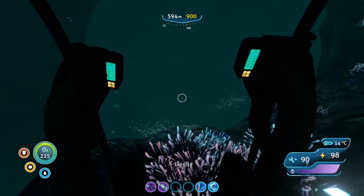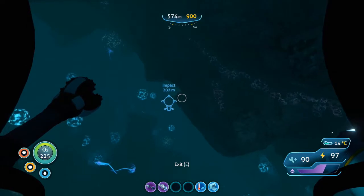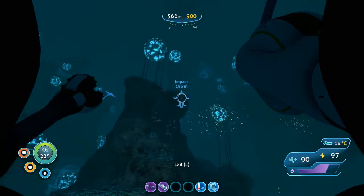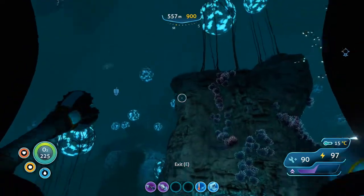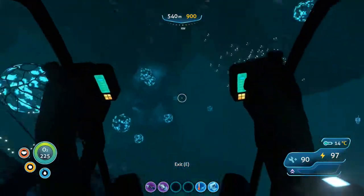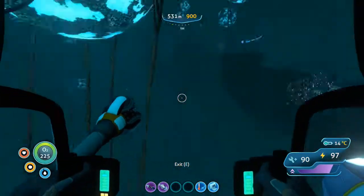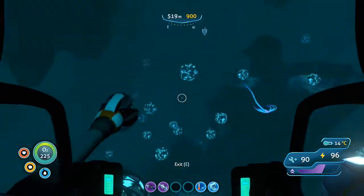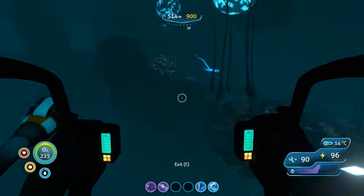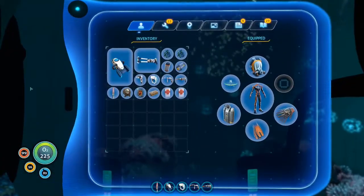Here's the Lost River entrance — let's name the beacon 'Lost River Mark.' I'm not going to explore it today but I will start looking for a base location. I didn't realize the Degasi base was so close to the entrance. There's the entrance — let's look for a relatively open area. It doesn't have to be flat since there aren't really flat areas in this game. I'll land down here and we'll listen to the next PDA.